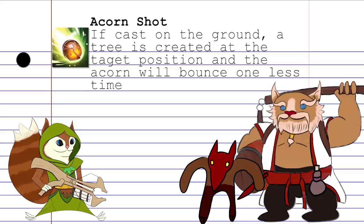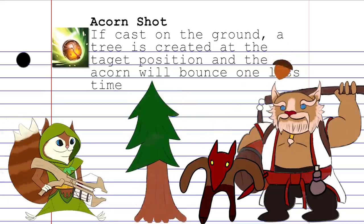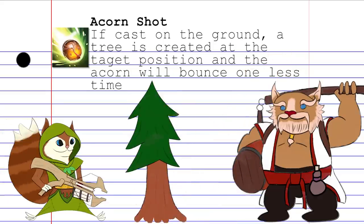When cast on the ground, Acorn Shot will first plant a tree at the targeted location, and then send an acorn out to bounce to the nearest enemy as usual. The downside is that you get one less acorn bounce overall, but it's not so bad when you consider her second spell.